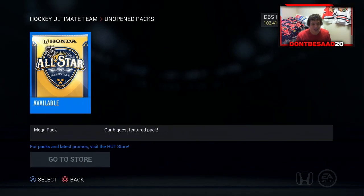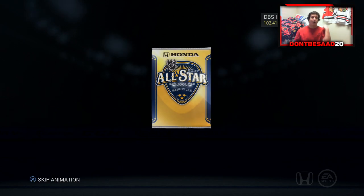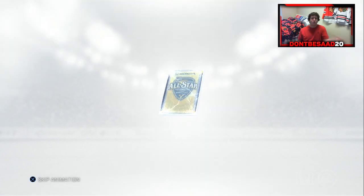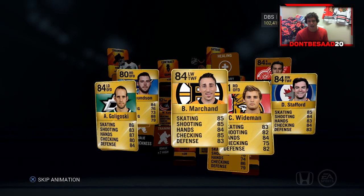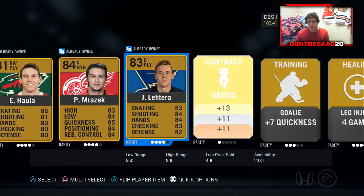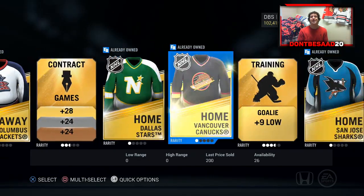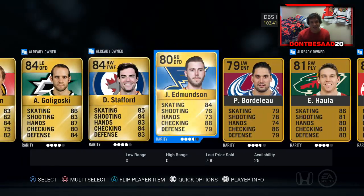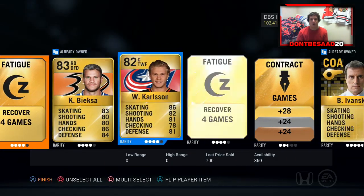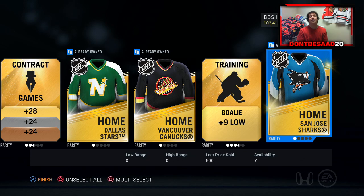The last pack of the video. I would call this a successful pack opening — we got our goal of one team of the week player. We got Parise and Simmons in the same pack, we got Nathan McKinnon, and Bruce opened a pack. That's a win-win for everyone. And we're going to end it off with a Drew Stafford and a Brad Marchand. Hopefully you guys enjoyed the video — if you did, let me know down below, leave a like. I should have another video up tomorrow — I'm going to try to do daily uploads. Talk to you guys later, bye!